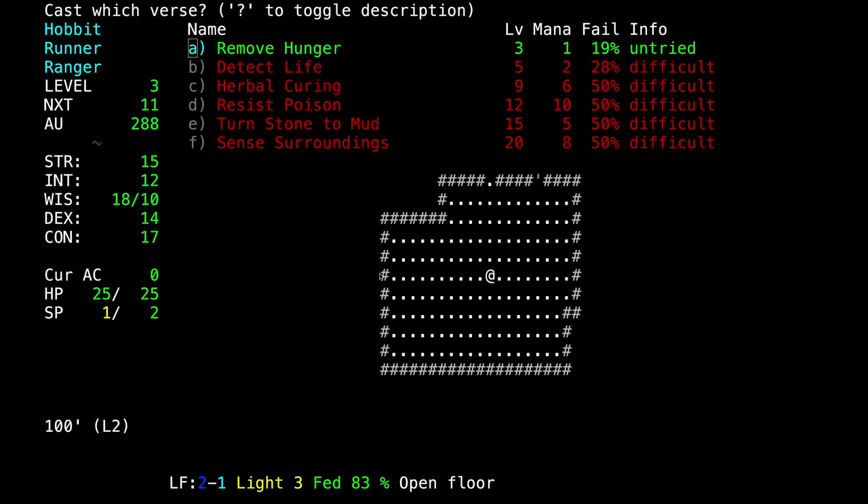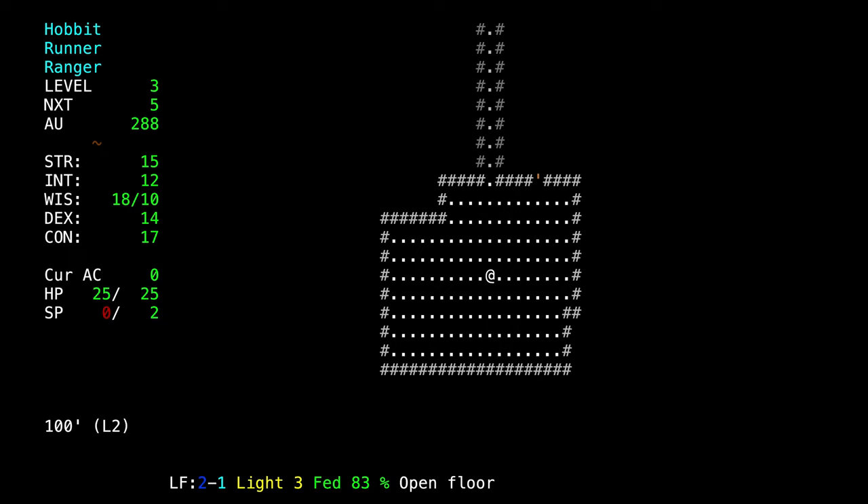I succeeded, and now I only need 5 points — so I got about 6 points for casting that spell. And now we are going to wait for the soldier to come back. We now have 25 hit points from reaching level 3, which is great — 7 more hit points than before.